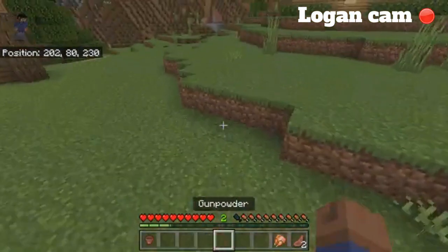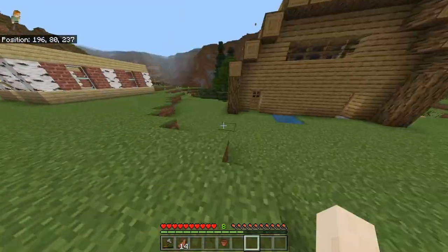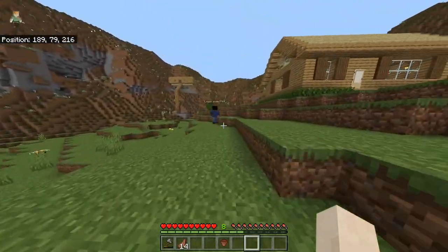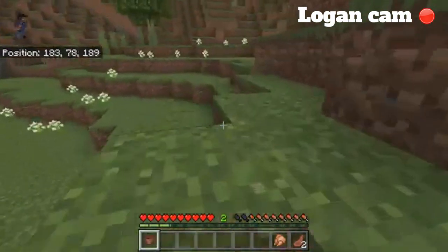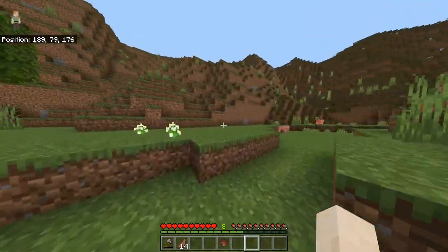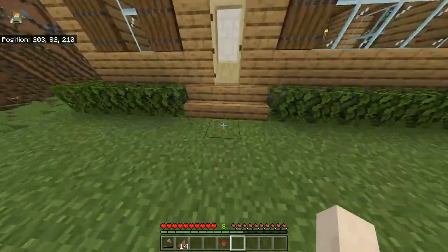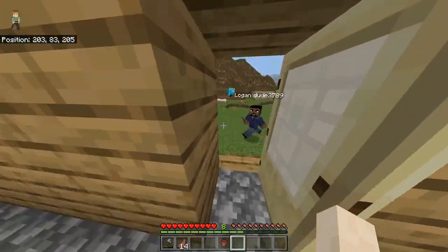Just real quick before we start, I want to say a little bit about the radius and boundaries we're going to have. It wouldn't really make sense to plant it somewhere really difficult to find, and it also wouldn't make sense to plant it right out in the open. You can plant it close to outside but let's keep it in the valley a little bit. So do you want me to hide it or should you hide it first?